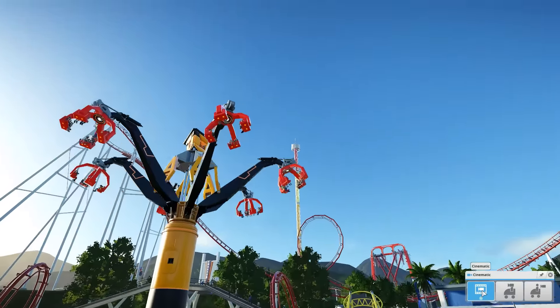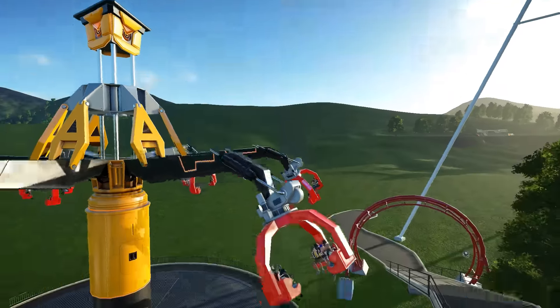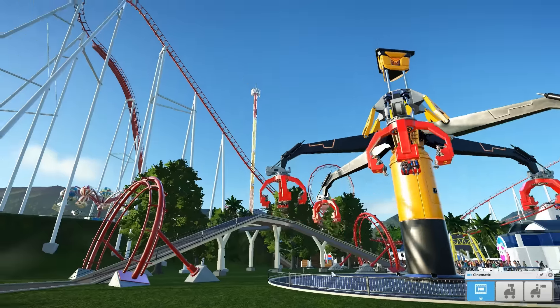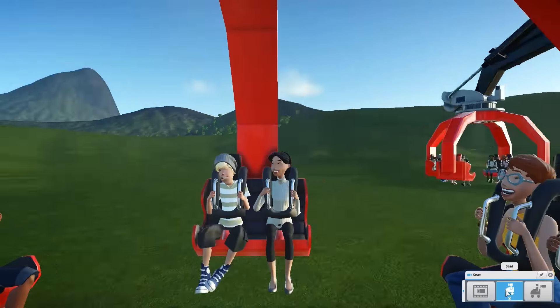Here you can see the Forge in action — great swing ride, good for the extreme guests that may visit your park. I love how fully articulated the rides are, with working pistons and all this kind of stuff. It's pretty cool, and we have a really great ride cam here.